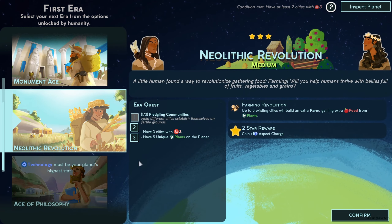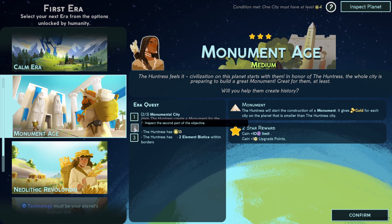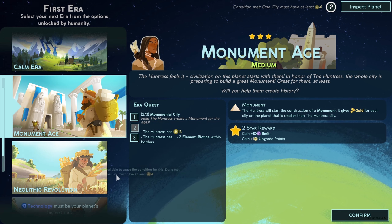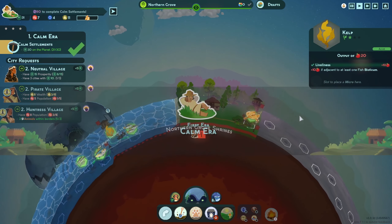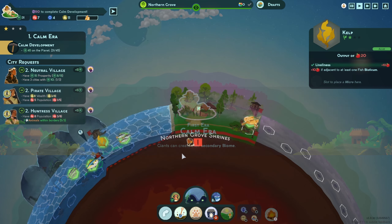Between the Monument Age and the Neolithic Revolution — the Neolithic Revolution wants plants, we're not really aiming for plants. Monument Age for the Huntress... it's not bad. Is it worth it? 10 eon limit is really nice, but the Huntress needs 40 prosperity which can take a fair amount of work. I think we're going to go for the Calm Era instead — just gain some re-rolls, which is handy. More re-rolls means more expanse creatures in the ocean.